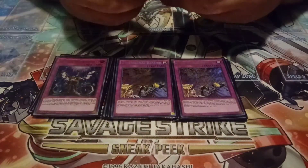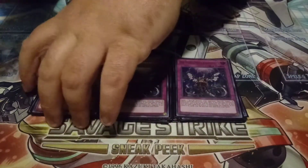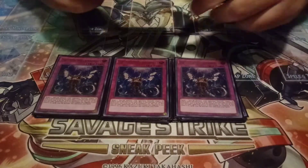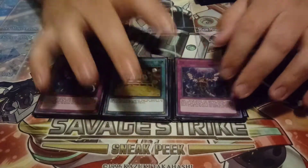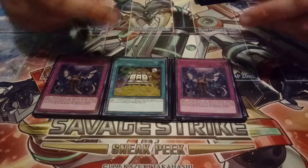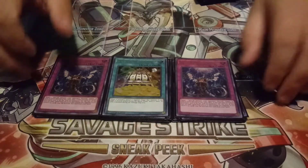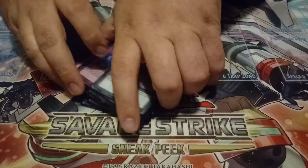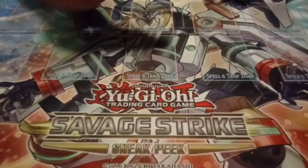I'm also playing three copies of Infinite Impermanence, basically giving me another hand trap — so basically playing six hand traps. Then I am playing one spell, Double or Nothing. It sucks when you draw into it, but we do have other plays we can do if we draw it. It's just a win condition — the Utopia Double package is really, really good.